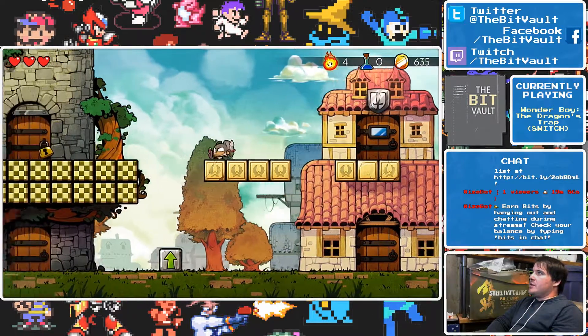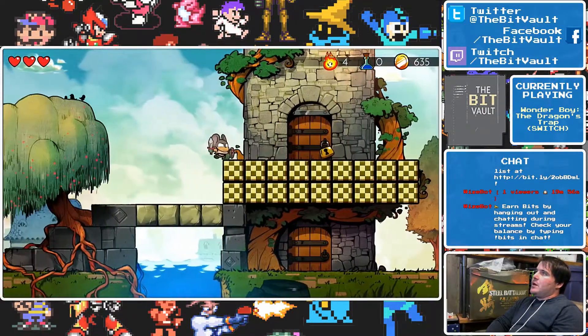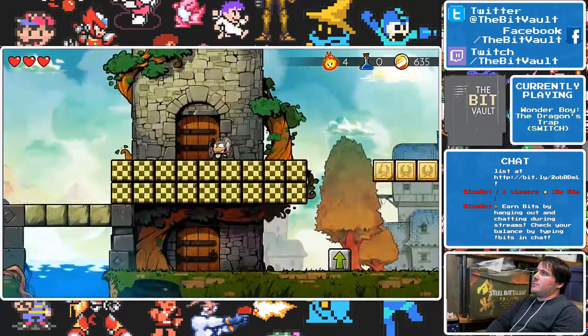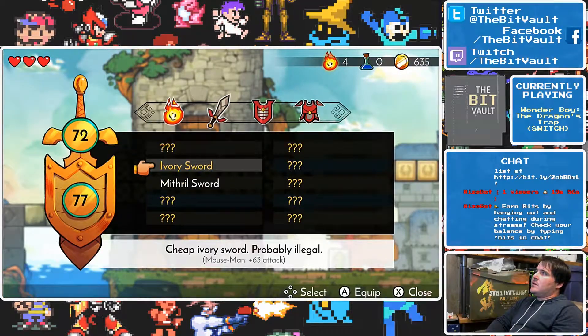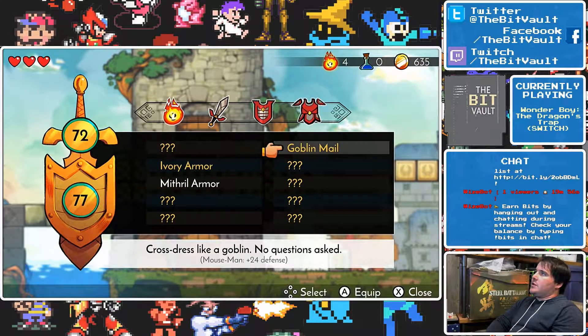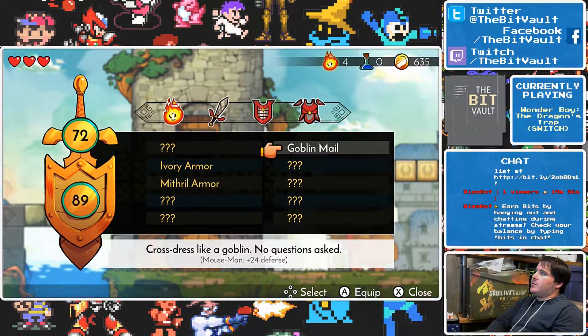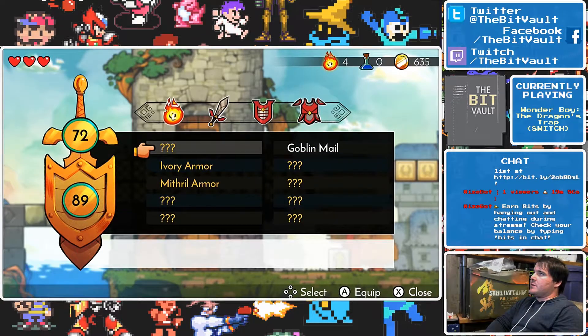As you change characters later on and get access to more of them, you will have to adjust what you're equipping at what time. That one's good — 24 for goblin. Only 12, so I want goblin as the mouse.